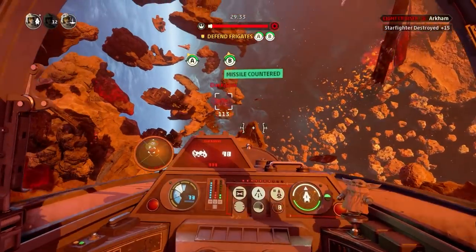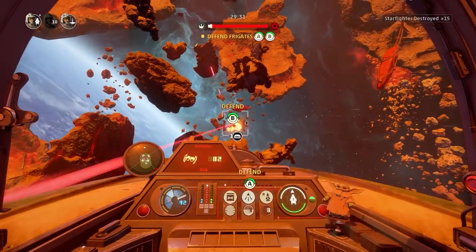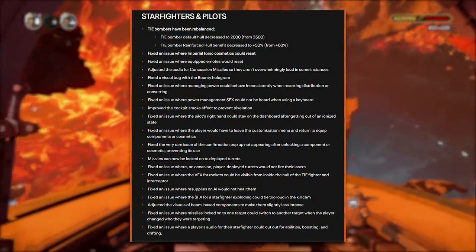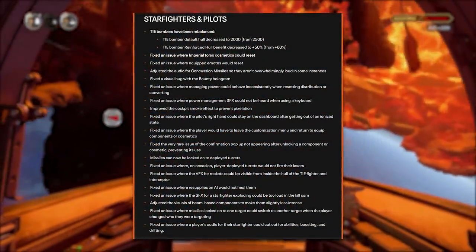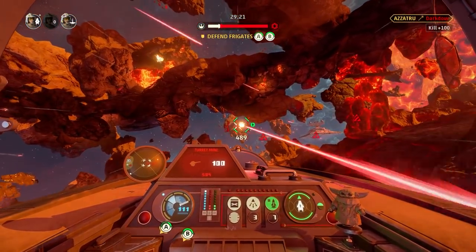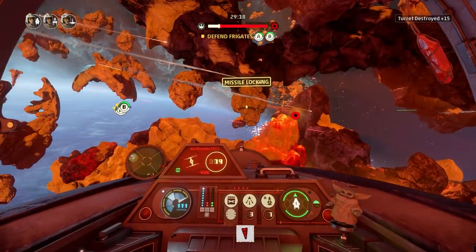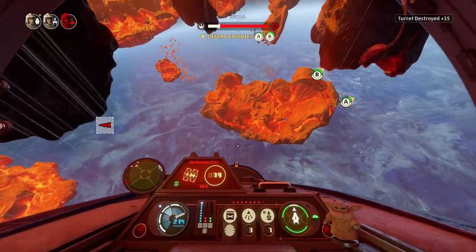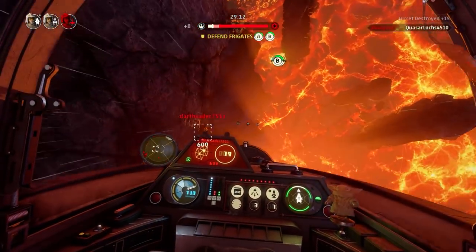They have made some balance changes to the TIE Bomber specifically. The TIE Bomber's default hull has been decreased from 2500 to 2000, and the reinforced hull benefit is decreased to 50% instead of 60%. This will make the TIE Bombers a lot less of a tank, and hopefully that makes the game better in terms of balance.